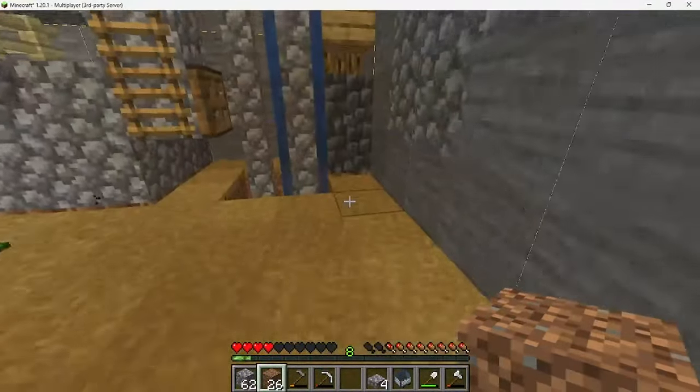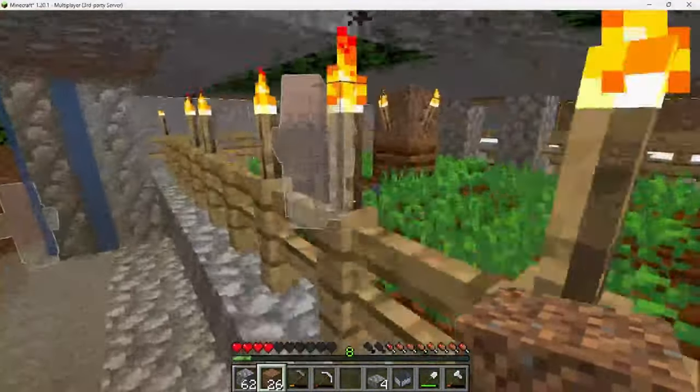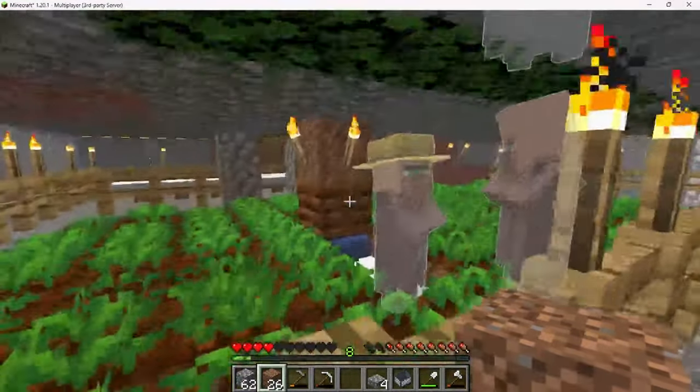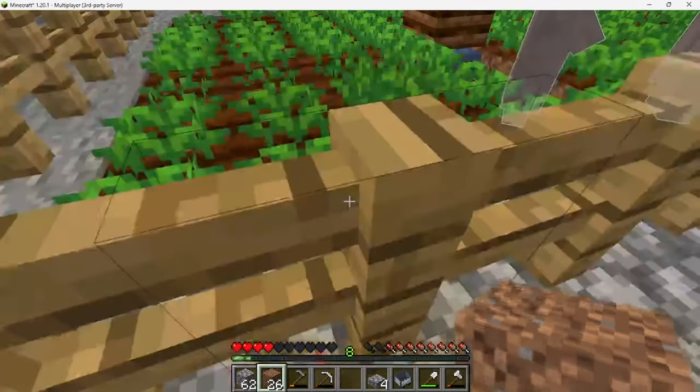My little map showing where I am. And then we have this — this is my pillager breeder. So they should breed and then they walk over there, and there's a hole right there so they fall down.